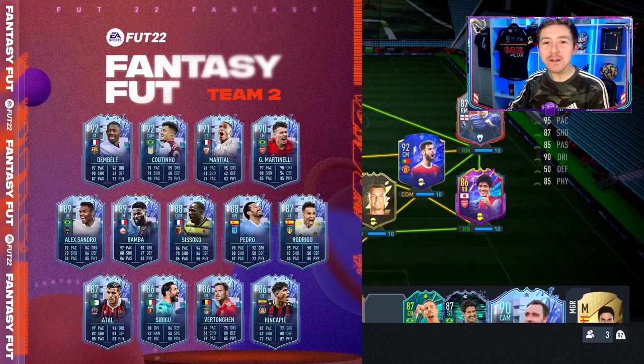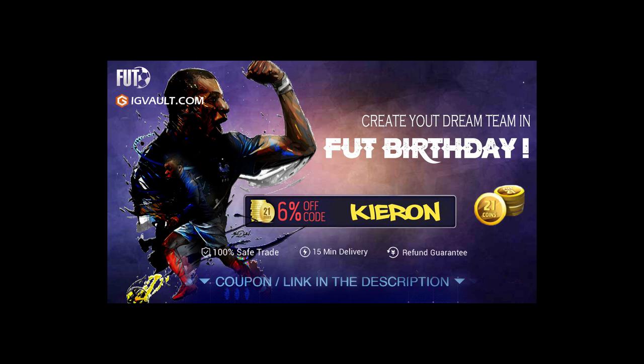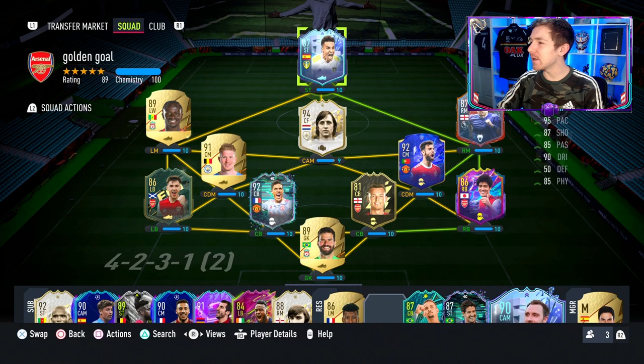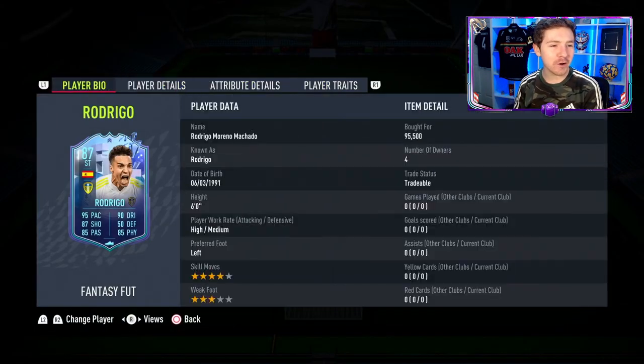Fantasy FUT Team 2 has now dropped in Ultimate Team, as you can see on screen. It does feature some really nice items, one of which we're going to focus on today. In the comments below, let me know which other players from this team you want to see videos on. If you need some coins to improve your Ultimate Team, the cheapest place to get them is at IG Vault — there's a link in the description, and using code Kieran at checkout gets you an even bigger discount.